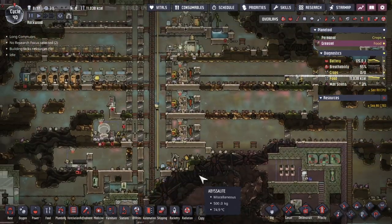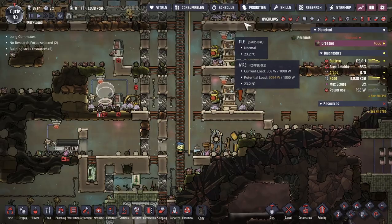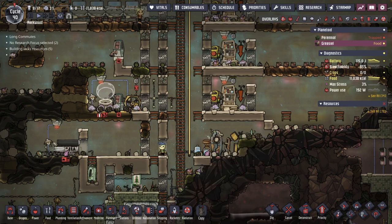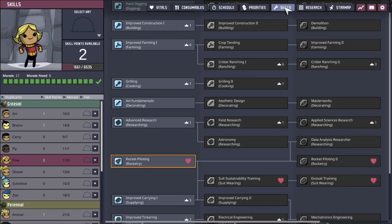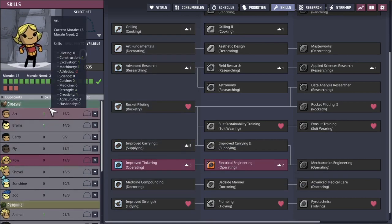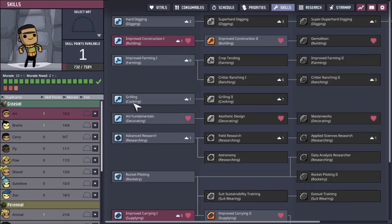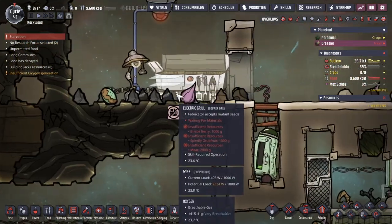I've got power issues over here — that could just be the skill scrubber running. POW has had their skills scrubbed, so I'm going to assign them electrical engineer. While I'm at it, I need to have someone on this base that can work the grill. Maybe I'll choose art — they'll probably like that. Let's give them grilling so we can start to operate an electric grill on this base.